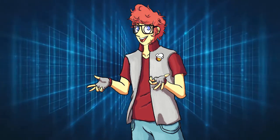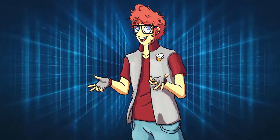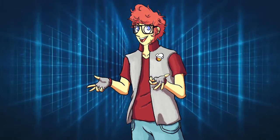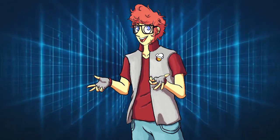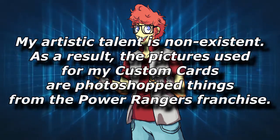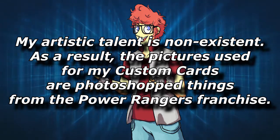Not only that, but each ranger also has a unique attribute. Blue is Water, Green is Wind, Red is Fire, and White is Light — which means we are conveniently missing both Earth and Dark. This is the perfect opportunity for me to flex my creative muscles.